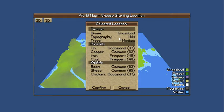The terrain shows: drain, grassland, hills, nutrients capable of pretend, common carpet, frequent iron, wildfire. You have common orange sheep or occasionally chicken.